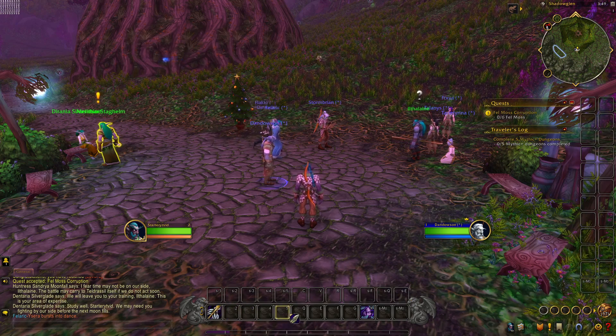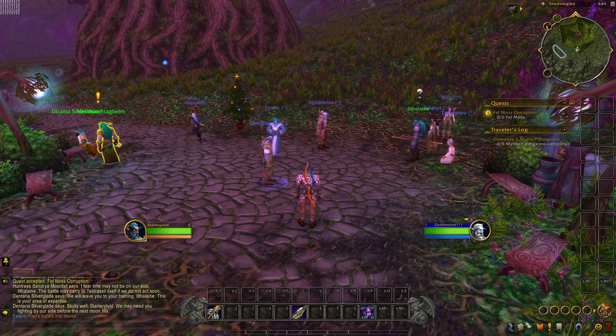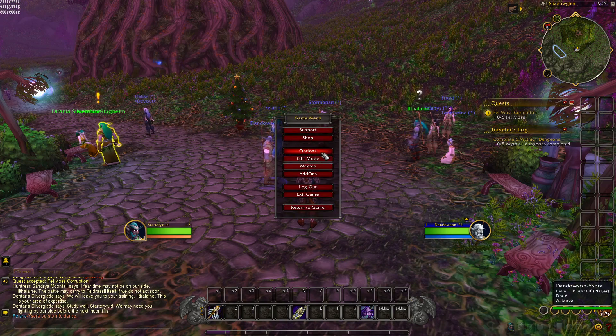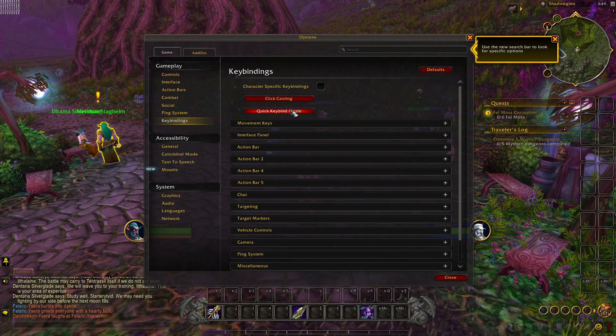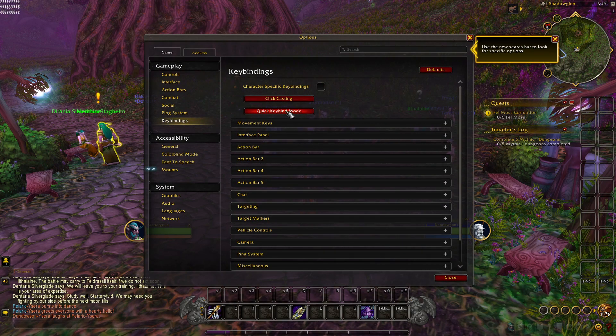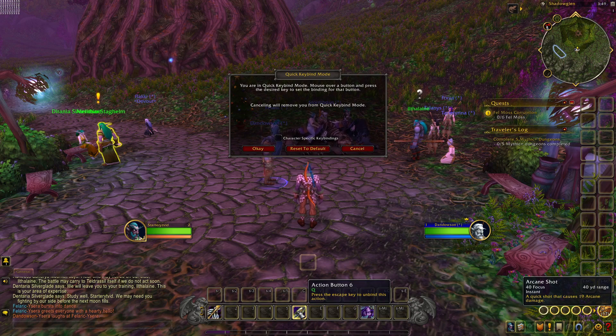You can click, hold, and drag abilities to certain keybinds that you want. Here is the quick keybind mode — it's super easy to set up. You hover over whichever ability you want and then press the key you want it to be. So for this one I have Q, so I would press Q, and then click OK.